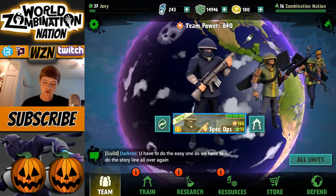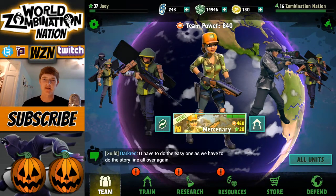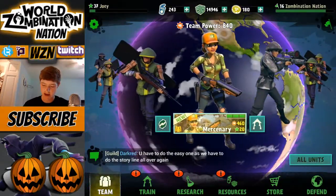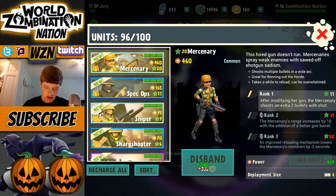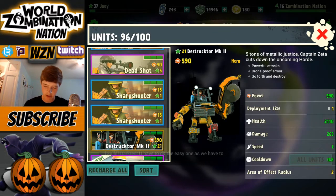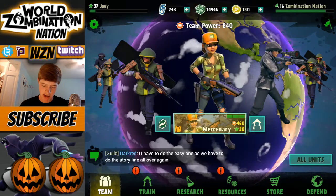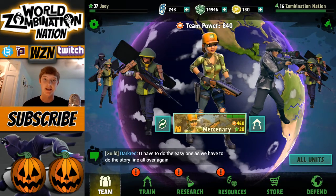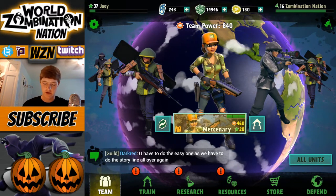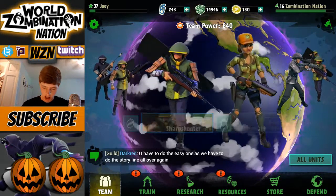I like seeing a lot of my troops at once, so maybe one thing I'd like to see is an easier way to switch. What you do is switch a teammate right here, and a good feature would be to deselect — here we go, all units. We are able to see all our units here, so that's pretty good. There's a nice little gold outline there — I like that on Destructor Mark Two, got a full-powered Captain Zeta. One thing I'd like to see is a way to clear your entire team out and select units easier, rather than going every single unit one by one and swapping out.